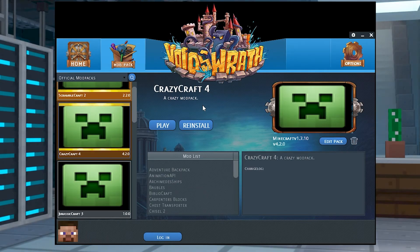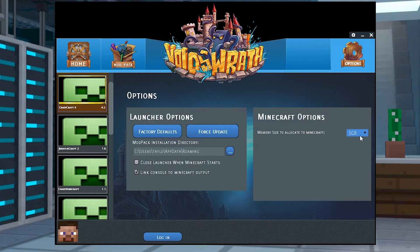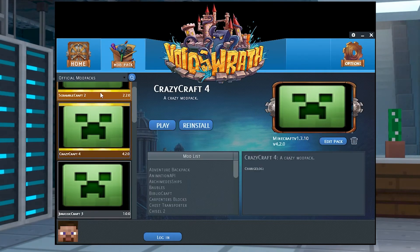Open the Void Launcher and click options in the top right corner. On the next page select your desired memory size in Minecraft options. After picking one, all you have to do is return to your mod pack to begin playing with the higher memory.